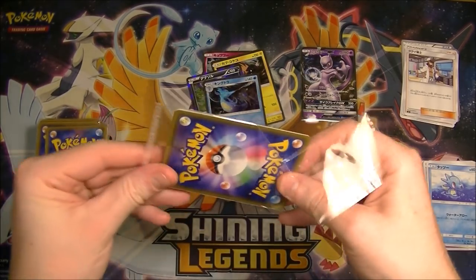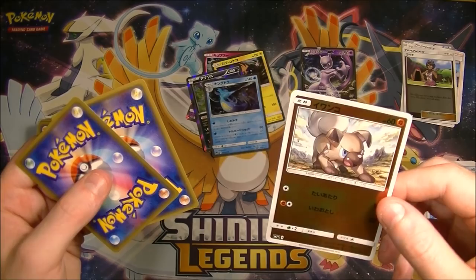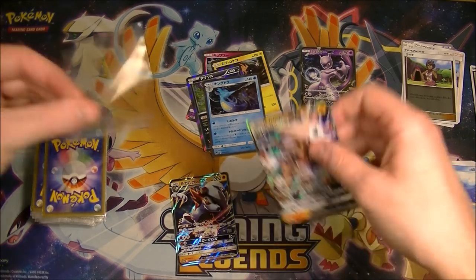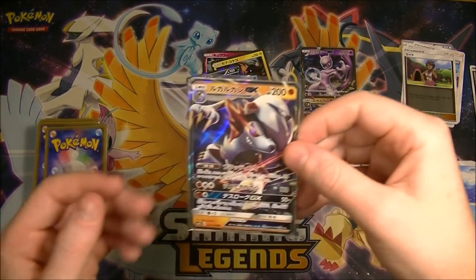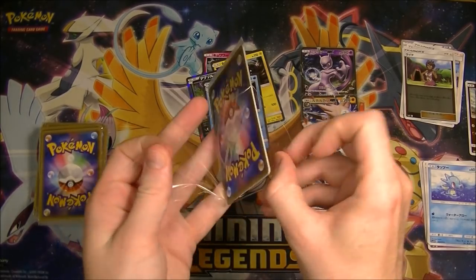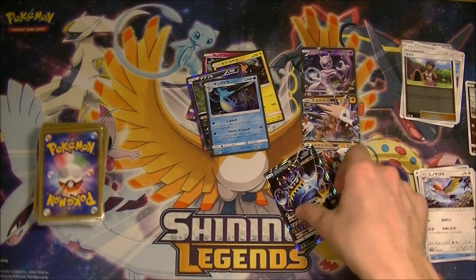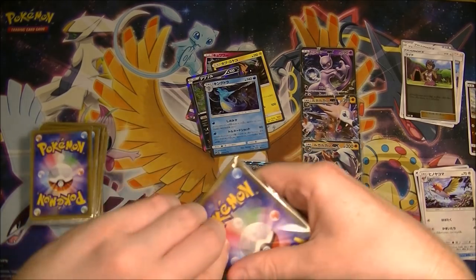We still got a lot to go. We got an Olivia — oh, that's actually pretty good. We got a Lycanroc, I might put that separately. Oh, we got two GXs in that one — wow, that's pretty good, even though they're not the best ones. Still, two GXs is pretty good. And Olivia being in there makes sense. Oh, we got a Guzzlord as well — nice.